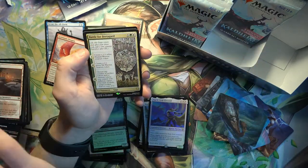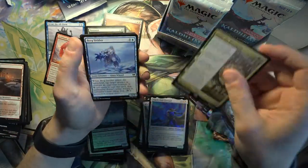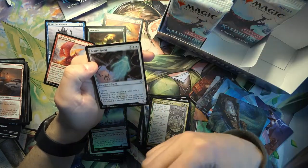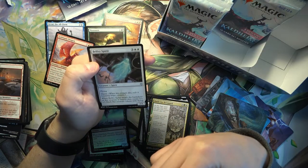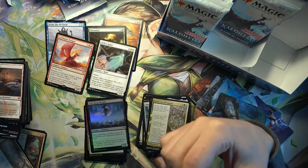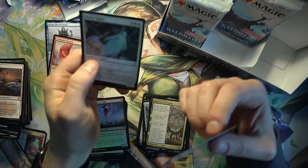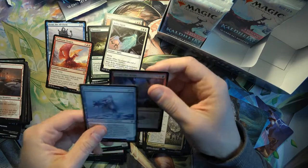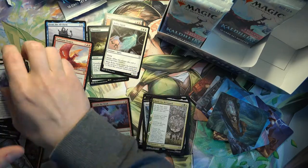Another rare Saga - Battle of Bretaguard. And Crushed the Weak with Belfry Spirit. I think this was in like the Orzhov guild kit. I know I actually got it just for the foil Kaya. And that guild kit is actually worth a lot of money now - if I would have kept it foil.